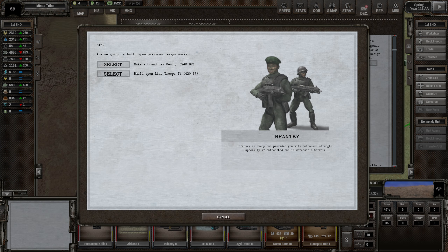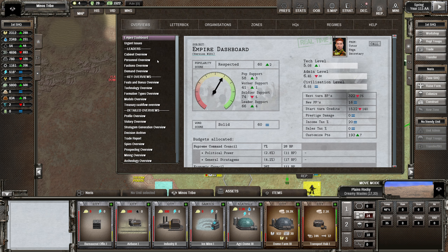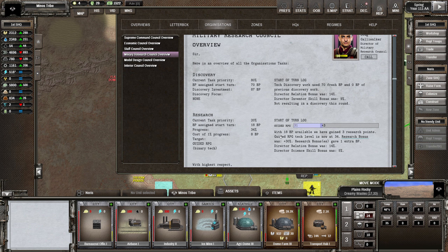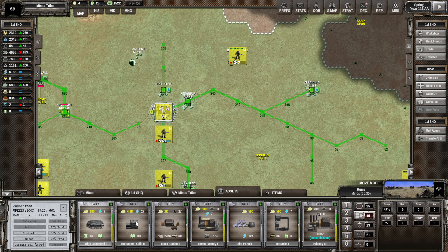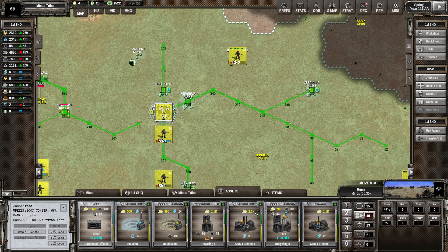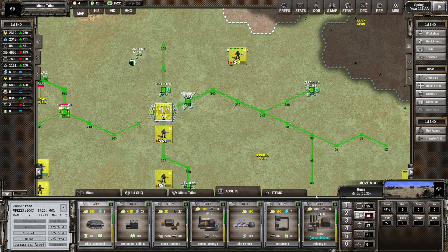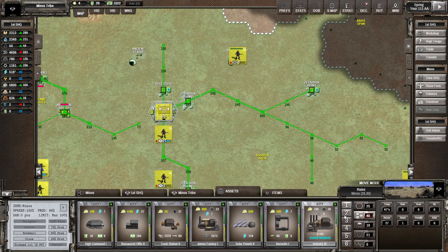We've got combat armor available now, but we haven't researched that yet. Let's see what the military research council is working on - it's working on guided RPG. I'm tempted to stop that halfway through. The bureaucratic office - yeah, one more turn on that. We are building so much stuff right now, which is why there aren't enough people to work in the rest of our assets - all our workers are temporarily moving onto projects. We were using 2800 workers every turn just to put industry three up, and now it'll drop down to just 600 to run that place.